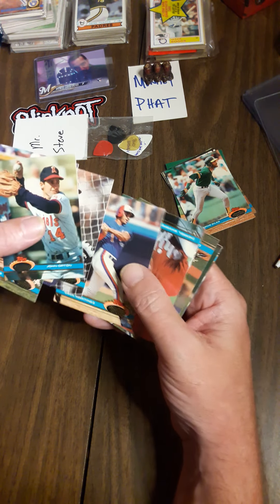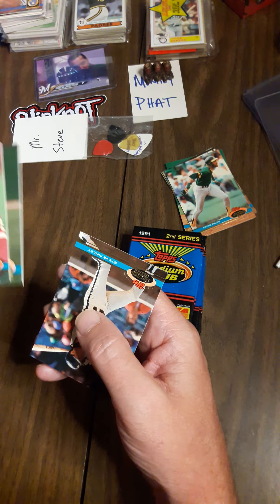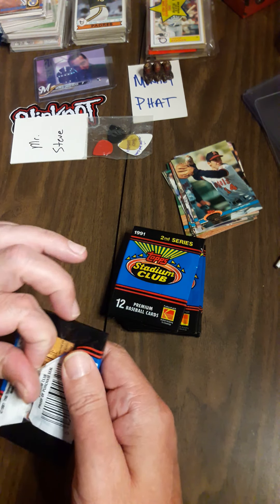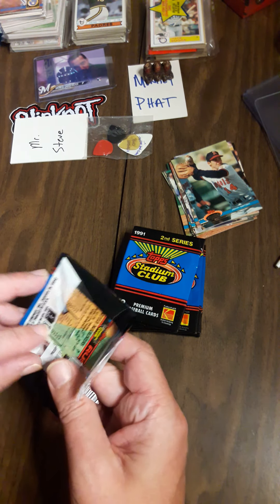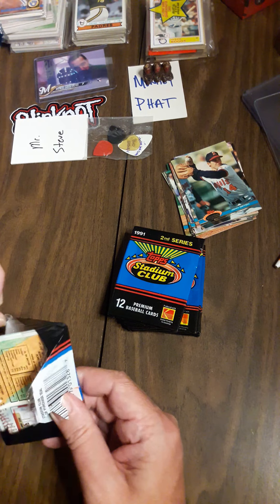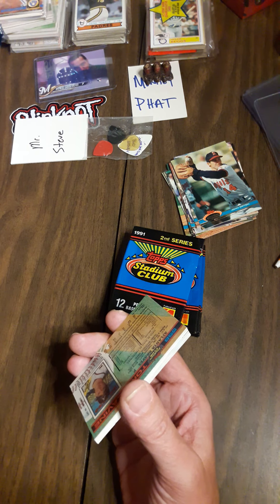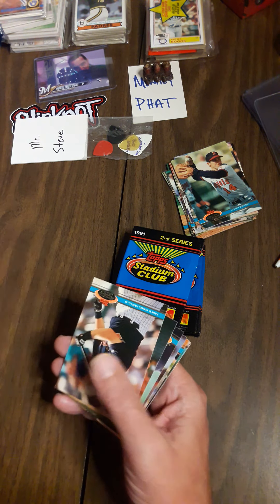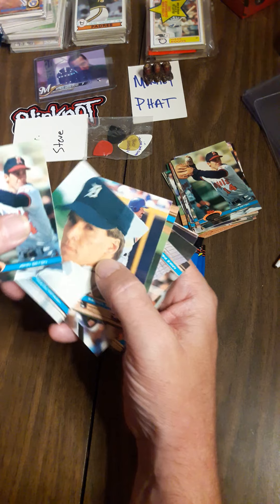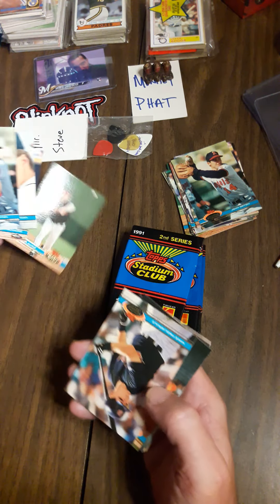Darryl Strawberry — believe it or not that's the best card we've got so far. We started with Series 2 because to me the better stuff is in Series 1, but they both cost only ten bucks a box at an antique mall — Fox River Antique Mall in Appleton, Wisconsin. If anyone's close or can get out there, they had quite a few card tables there and they all produce good stuff. Tom Glavine — there's a Hall of Famer.